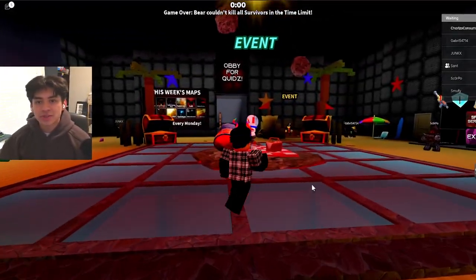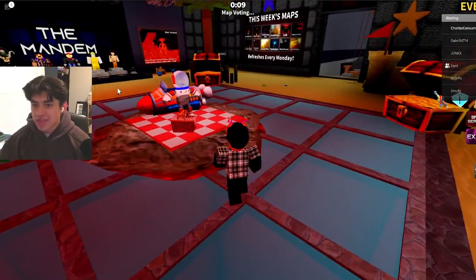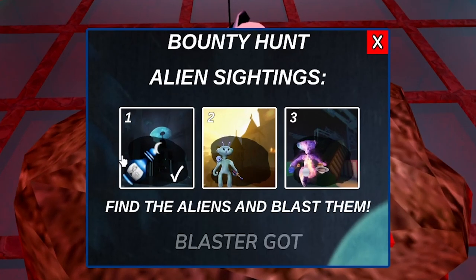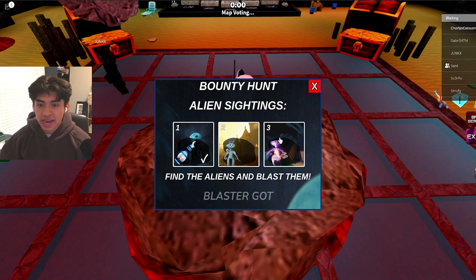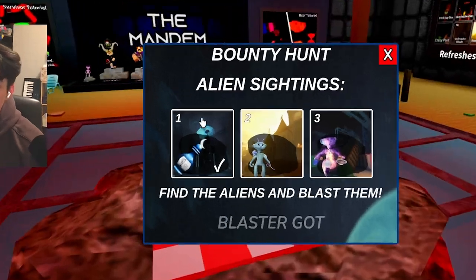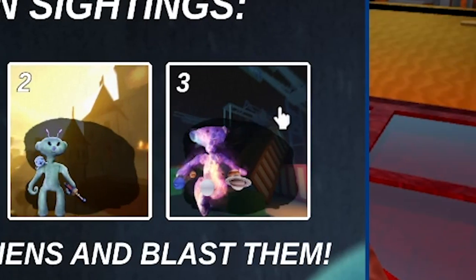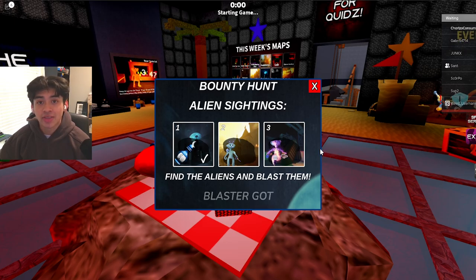Alright guys, so as you can see here we're in the game and right here in the middle there's a picnic thing where it says 'Bounty Hunt Alien Sightings — find the aliens and blast them.' We need to equip the blaster and find three sightings. It actually shows you what map they're on based on the background — we've got the new sci-fi map, the castle, and then Crazy Port.